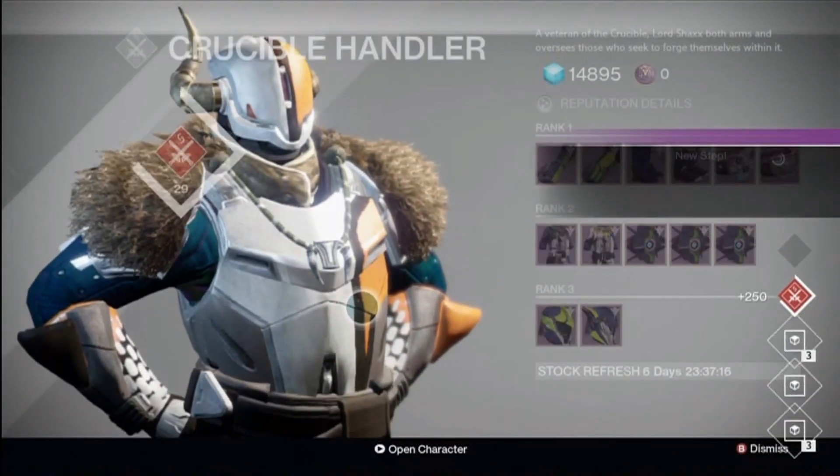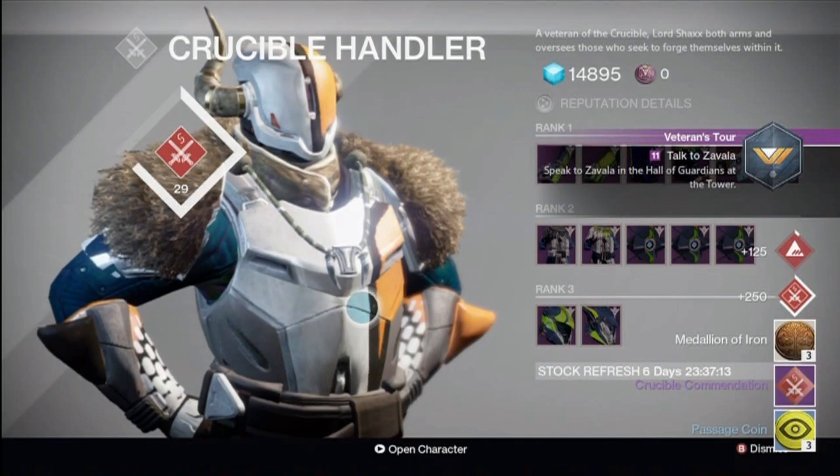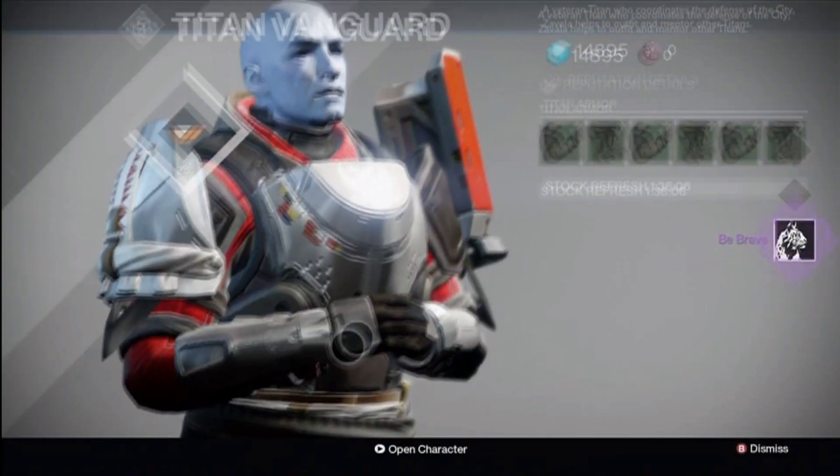Shaxx gave me some medallions, passage coins and a commendation — that's handy. And then I got a new emblem from the Titan Vanguard.